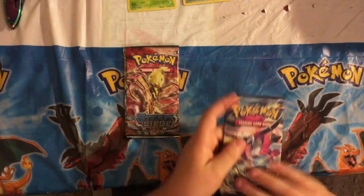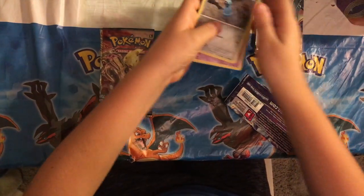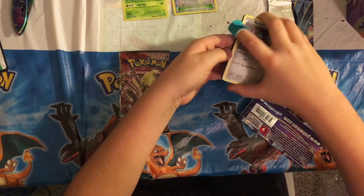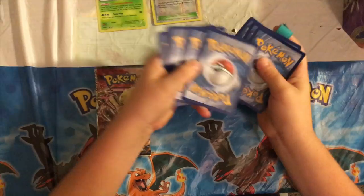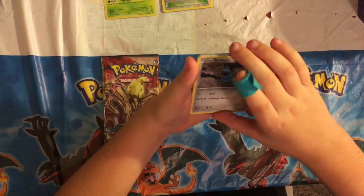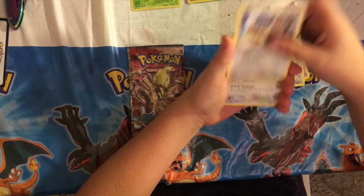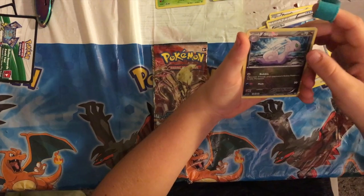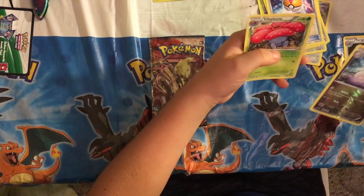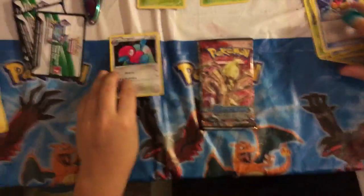Now opening the Ancient Origins pack. Another white code. It starts with a Beldum, Unown, Porygon, a Spinarak, a Meowth, Porygon 2, an Energy Recycler, a Level Ball, a Sliggoo, a Sliggoof Reverse Holo, and a Vileplume Rare. I really like that because it goes with the Goomy, and we have a Porygon 2 now since we have a Porygon Z.